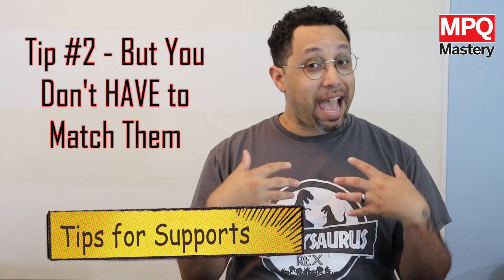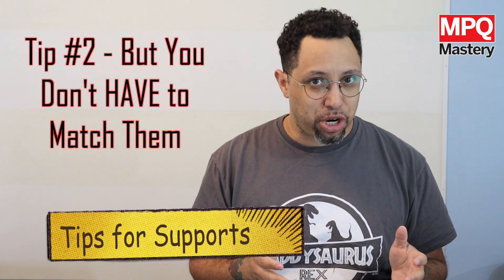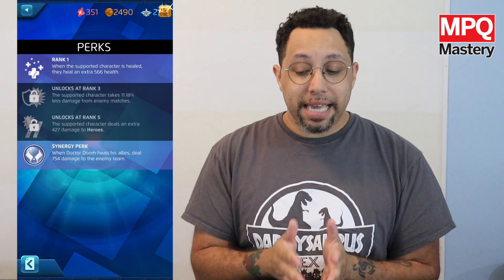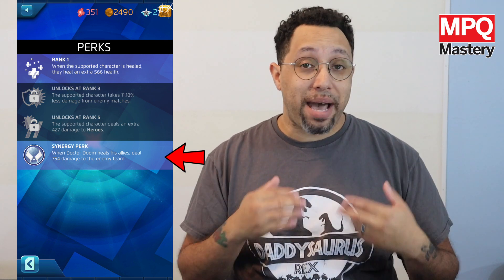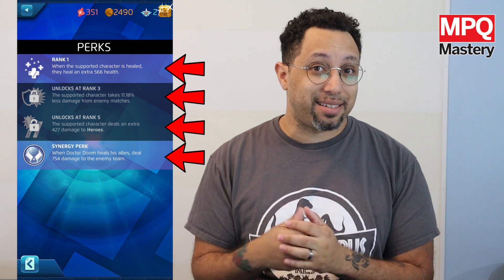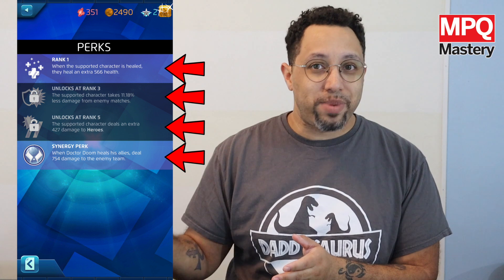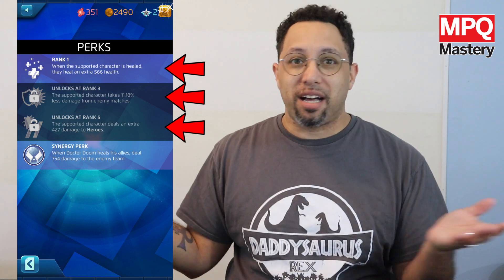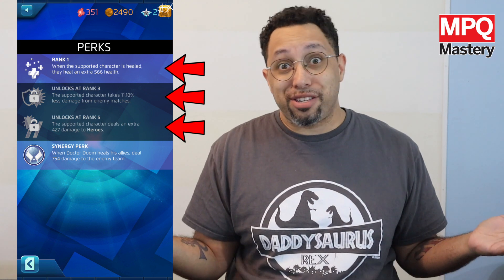Tip number two: you don't have to give it to that specific character just because it belongs to them. Let's bring back the Herald of Doom — yes, it makes it so that anytime he heals his teammates he deals damage as well, it grants extra healing powers generally, deals extra damage, and reduces the damage that you take from your enemies. Those are good traits for anybody using that support. So if Dr. Doom isn't in your normal rotation, there's no reason why that support needs to be left unused. Use it on somebody who can use it right now, and if you feel the need to move it to him later, you can do that — they aren't permanent.